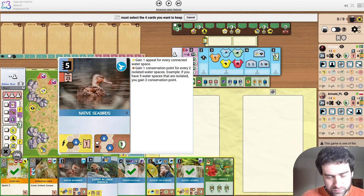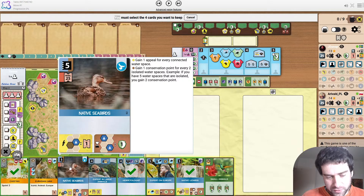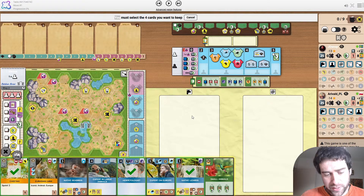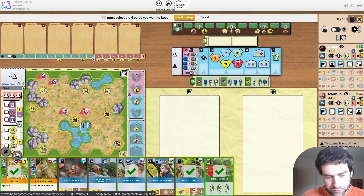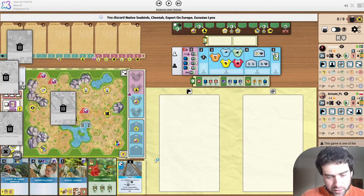Seabirds and Native Lizards don't really synergize together, because you have to be under 25 appeal to play both of them — by the time you max out one you're probably going to cross over 25 appeal. Small animals could be interesting as an early thing to support since these projects are not the easiest, so having an extra project is handy. Those would be my starting picks.